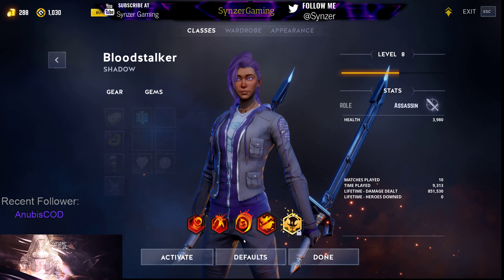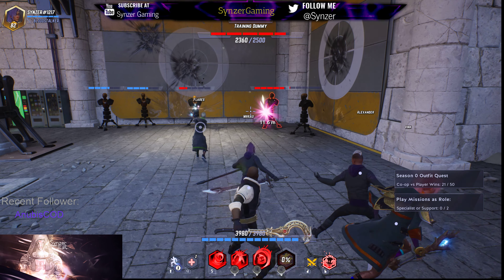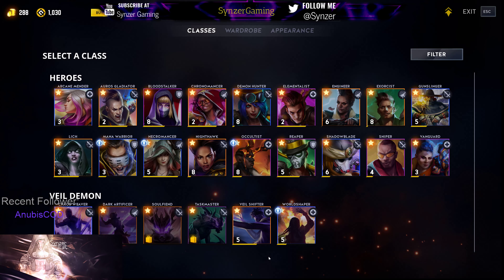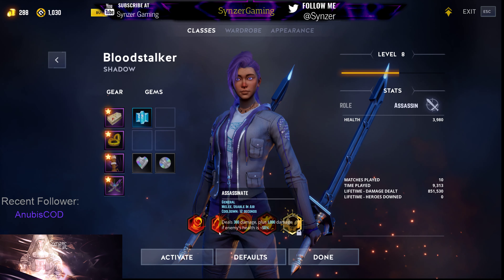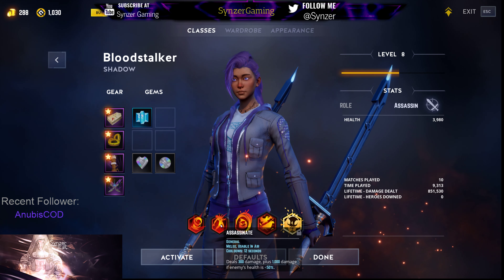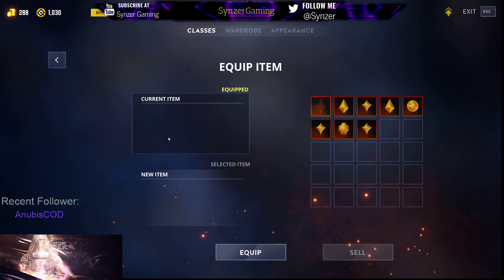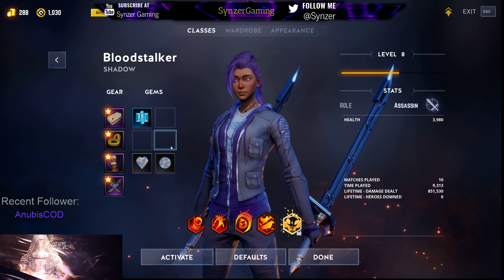I'm going to show you how much damage Assassinate does now. At full health with the health gem and the Assassinate gem, that's 1,194 — about 106 less damage than normal, but you can use it at any time as long as you're at full health. You don't have to wait for the target to be under 50%. That's especially good for Bloodstalker because, with the right build, you're going to be staying at or near max health, meaning you can basically use Assassinate on cooldown for maximum damage.